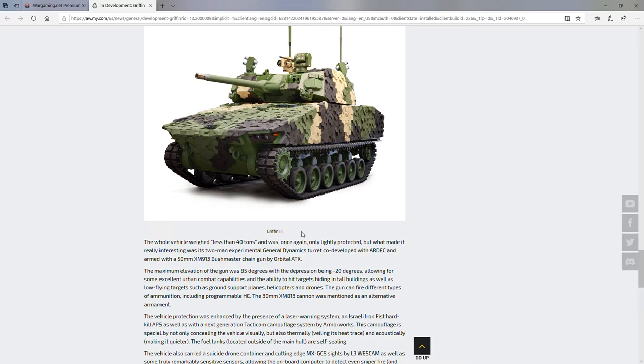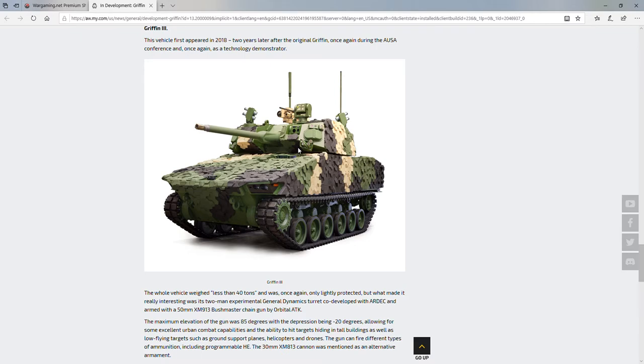I think it would be great for a third tier 10 vehicle to be a combination of both AFV and light tank, since that's what the whole tech tree seems to be pushing towards. It would be situated like a heavy-mortar AFV but give you all the mobility perks and active spotting perks of a light tank. They're asking the community to go to the forums and Discord to say which one they want - perhaps the Griffin 1 as a tier 9 and the Griffin 3 as the tier 10.